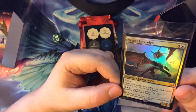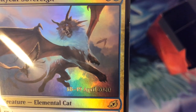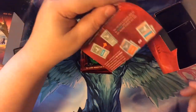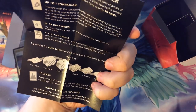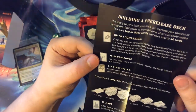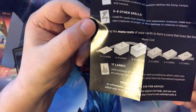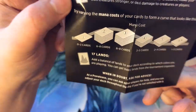We got a code for MTG Arena. And then of course we got a promo card. Our promo card for this one is going to be the Sky Cat Sovereign. You can see there's a date on April 18th through the 19th. And of course a little insert on how to mutate your creatures — that's a cool little feature they've added. Also talking about companions. How to build a pre-release deck: use up to one companion, 15 to 18 creatures, five to eight other spells, and your mana curve. They're recommending 17 lands. Don't forget — when in doubt, ask for advice. That's good advice right there.